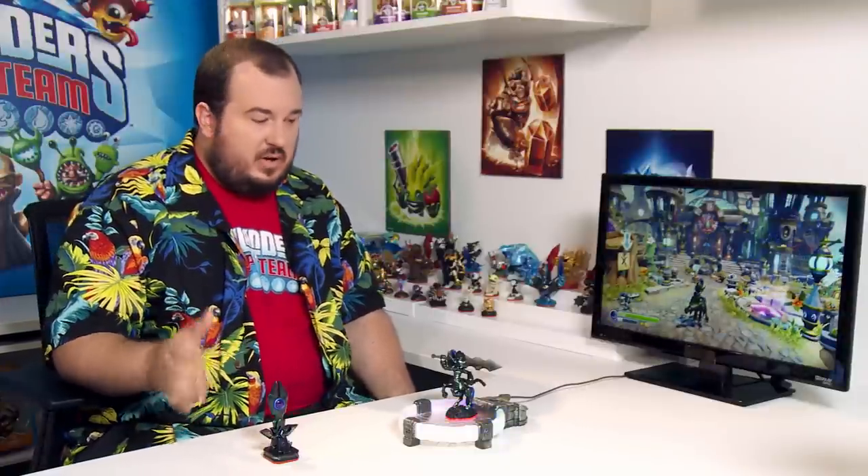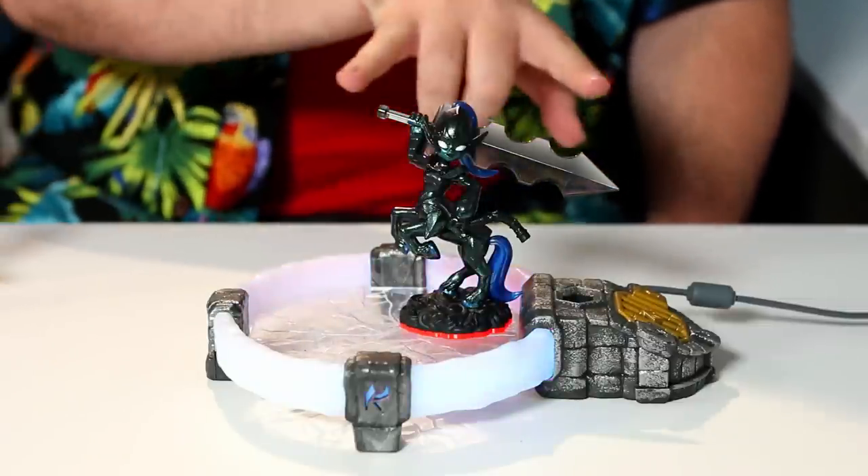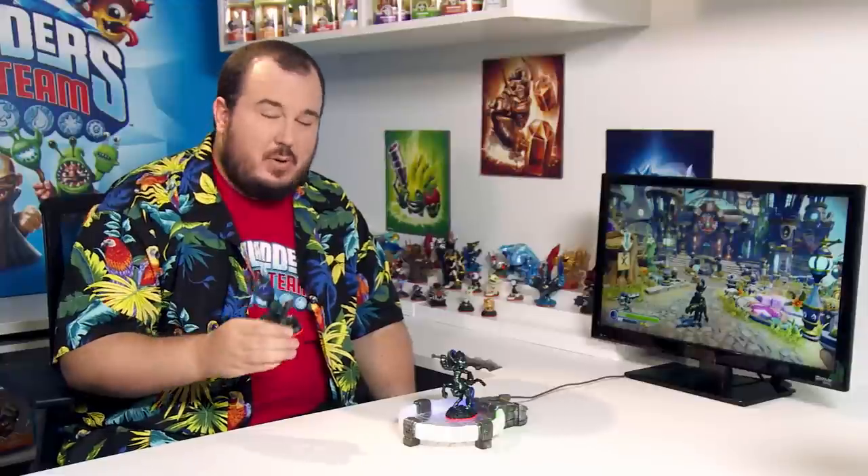Now we're back at Skylands Academy. I've got our brand new dark Trap Master on the portal who comes with the Elemental Expansion Pack. This is Nightmare — she's a centaur with an awesome sword made of dark Traptanium. But with that, we also get a new location: the Midnight Museum. Let's see what happens when we put this on the Traptanium Portal.